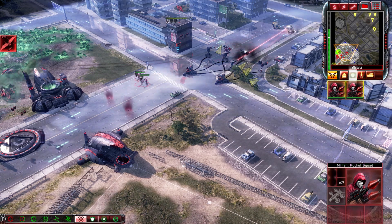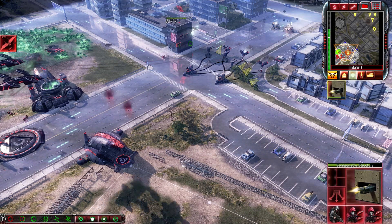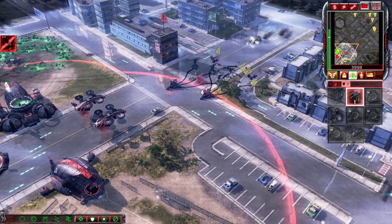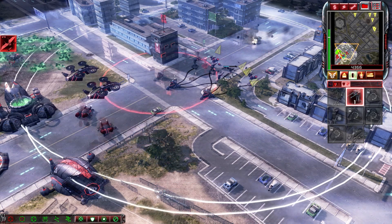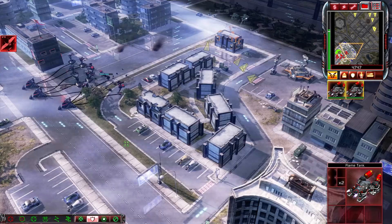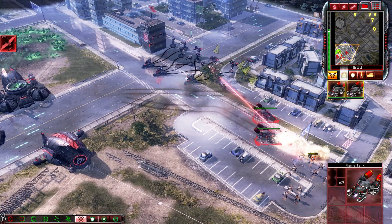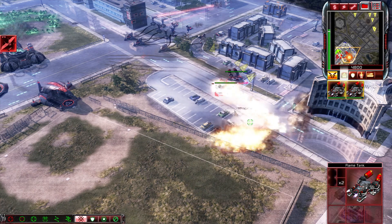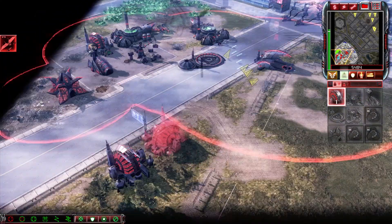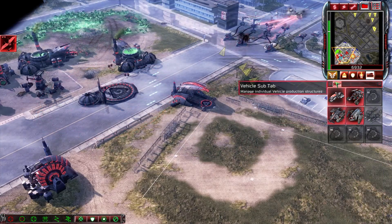Flame tank reinforcements incoming. Set up in there — a better spot. Reinforcements have arrived. Flame tanks are perfect for urban combat; you can build more from the war factory. Construction complete. Enemy units sighted. I see the glow. Unit under attack. Unit promoted. Our base is under attack. It must be purified.